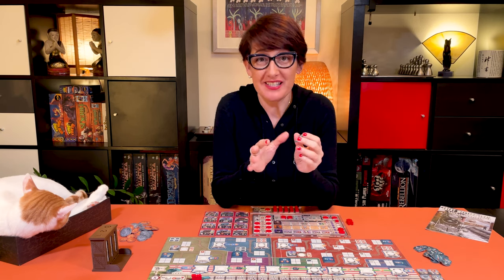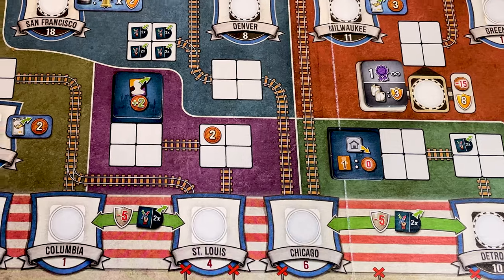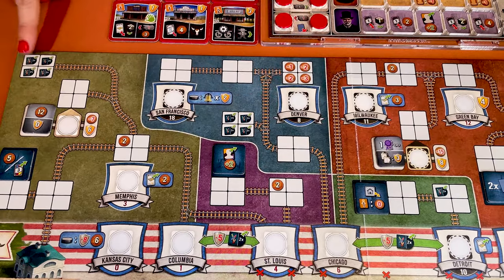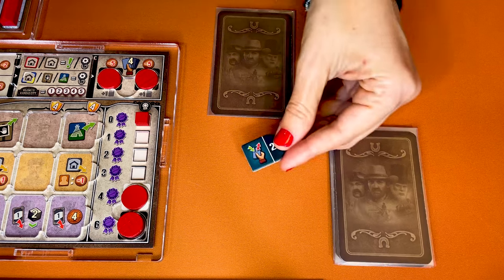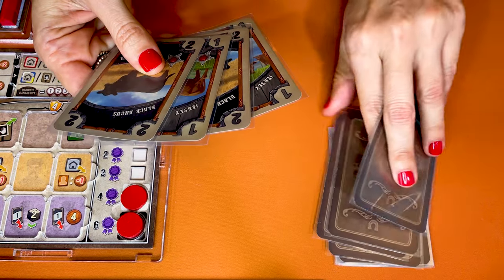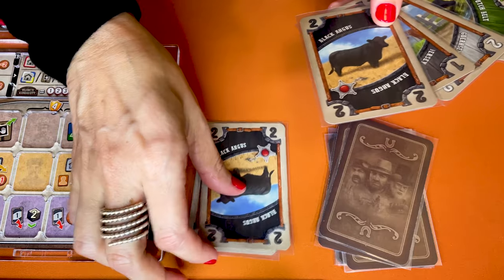Exchange tokens are great because they allow you to improve your hand. You can play them at any time, even when it's not your turn. You will be able to gain more of these throughout the game as a delivery bonus, as an immediate bonus when playing a branchlet, or with certain stations. Simply return the token to the supply and pick 2 cards from your personal draw deck, then discard as many cards as you drew.